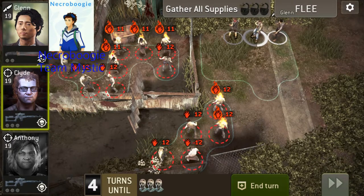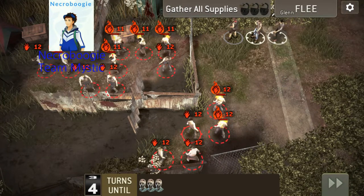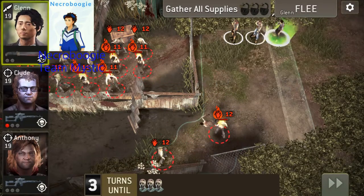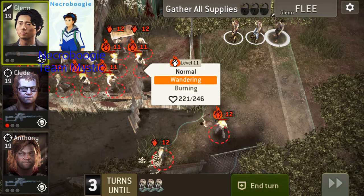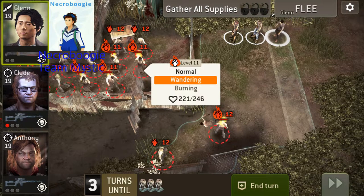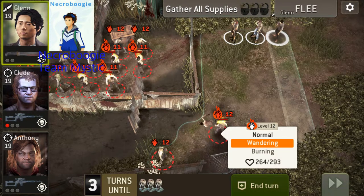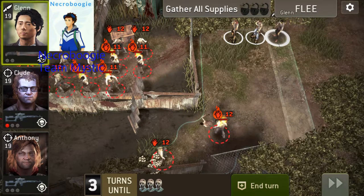I'll just overwatch it — I just want to see what their damage is. There we go, 29. I didn't see what the 11s were, but I can click on them and find out. Do a little subtraction there. Looks like 25 for the 11s. There you go, 29. Yay, math.